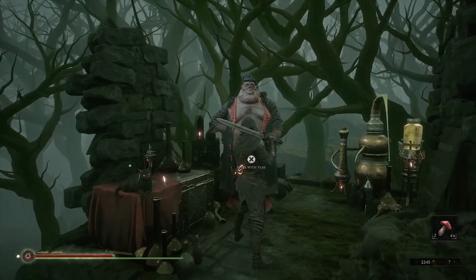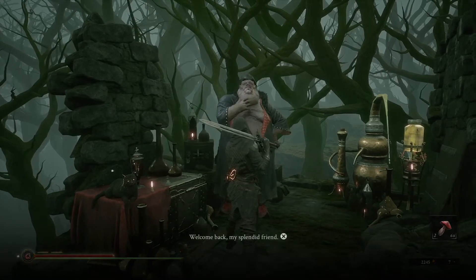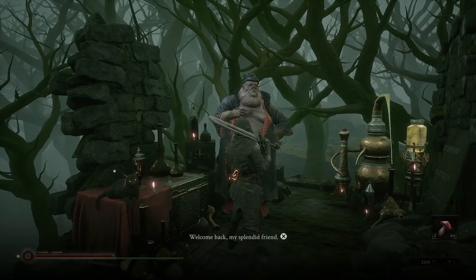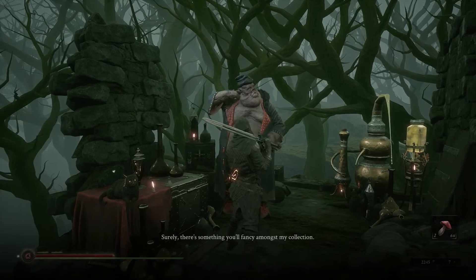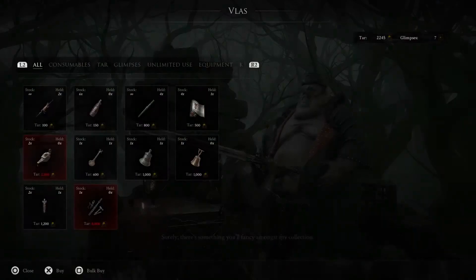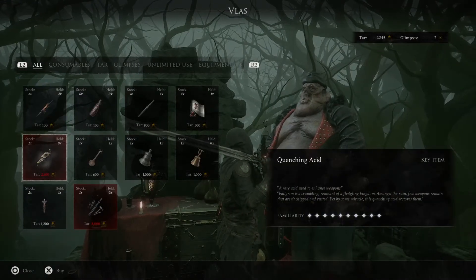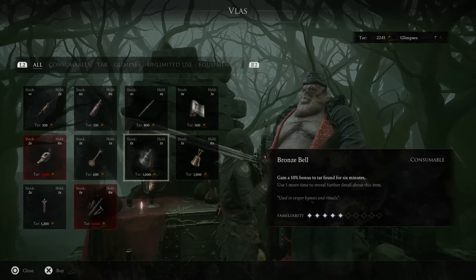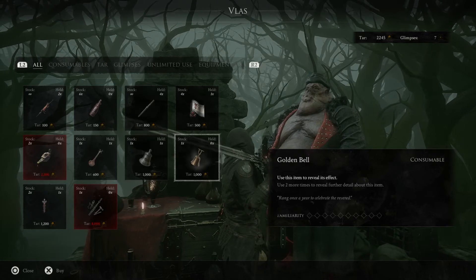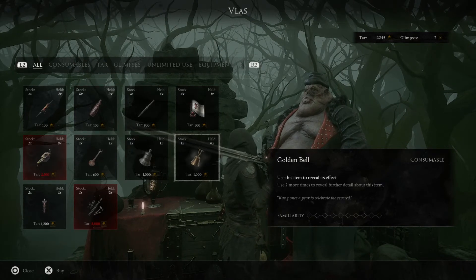He will sell you items which will help you in your quest in Mortal Shell. This will help you stay alive, especially at the beginning of your game, because you'll be able to buy plenty of roasted rat and various other items. This will help you gain experience, tar, and many other things, so don't forget to check out Vas.